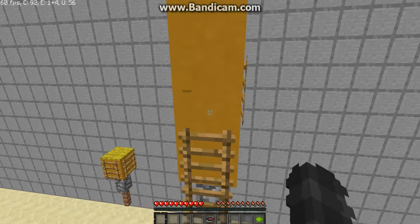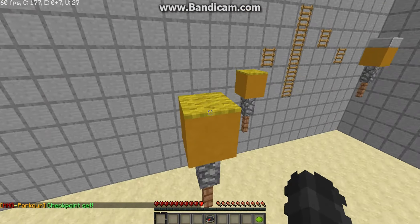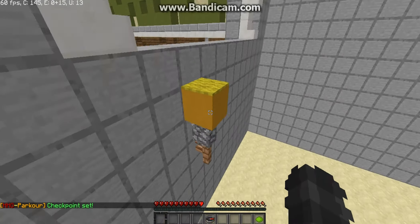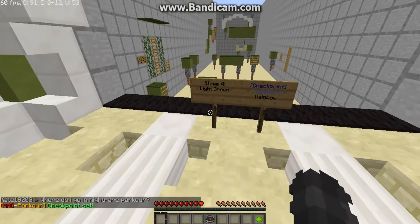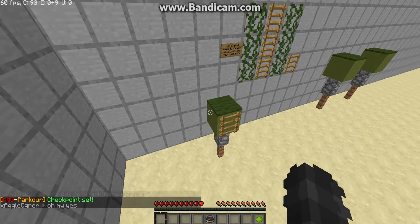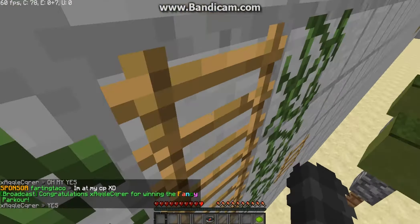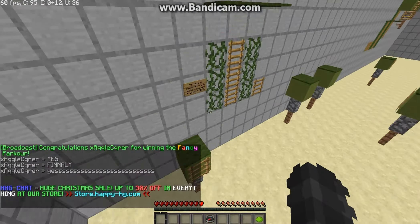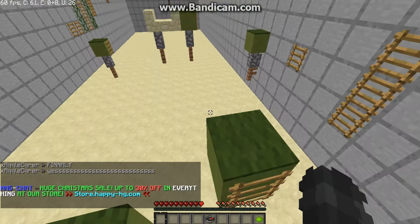If you're stuck on any checkpoint on Rainbow Parkour — which I have seen over my time here — I hope this video helps you, because a lot of people do get stuck on this parkour. What colour is this? Is it lime? Light green. Stay as close to the wall as you can and hold down shift, then literally just jump to that ladder and you should be good. That was the first fail. Rainbow Parkour stage three, only one fail.